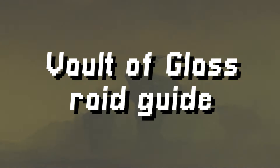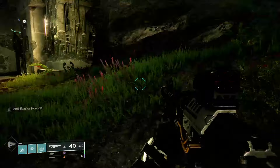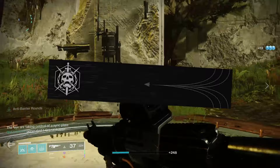Hey guys, Fallout here, and today I'm going over my official D2 Vault of Glass raid guide. If you're looking for timestamps of any particular encounter, I'll put them up on the screen right now and include them down in the video description. I did put out a VOG refresher guide about a week ago, but that was before we knew what exactly was coming in the D2 version of the raid, and was more for people who wanted to refresh their memory on the D1 mechanics and be totally ready for a Day 1 VOG completion in D2 to get that sweet Day 1 challenge emblem. Anyway, there's a lot to go over with the D2 version, so let's dive right in.